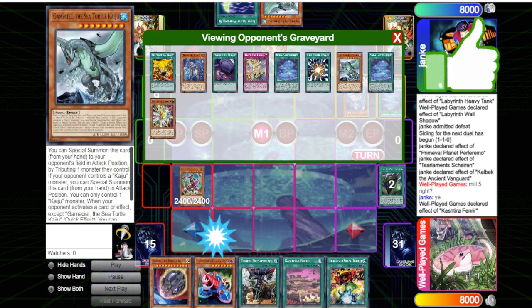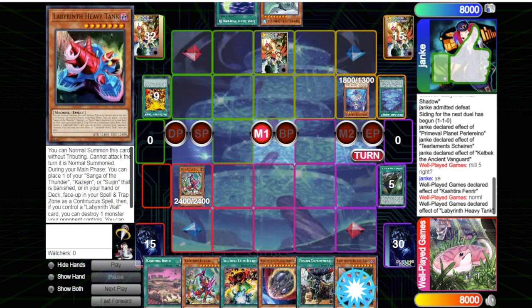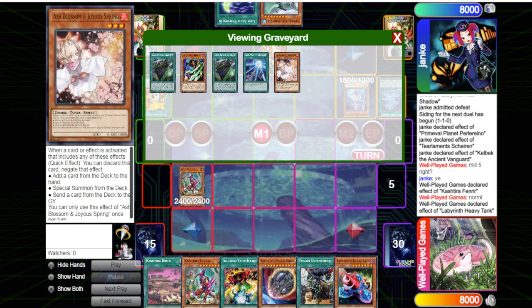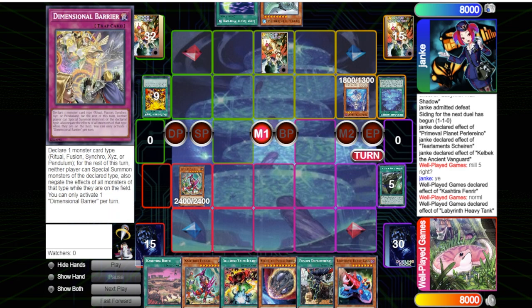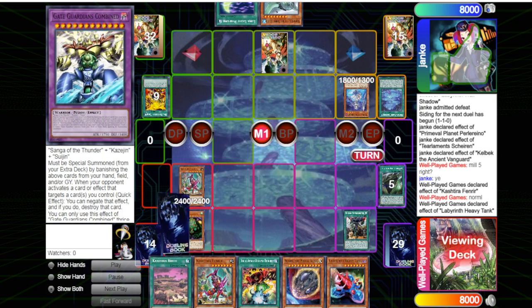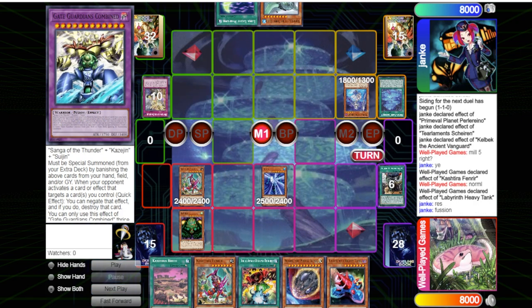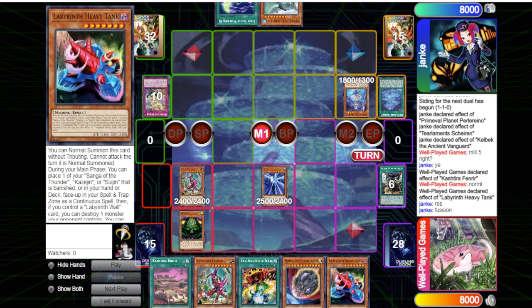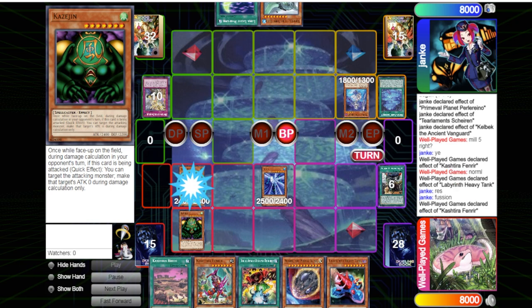Game three: he goes first, puts in D-Barrier, starts with the Planet, mills a Statue. We didn't get any good mills off the Statue — we got Shadow Goal but they milled two field spells which is insane. We start with Fenrir, which is really good because this D-Barrier would have killed us otherwise. We get Cosigen. Wait — how is he placing this? Tank should be on the field. Is this some kind of glitch?